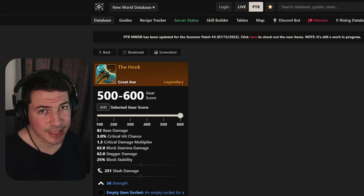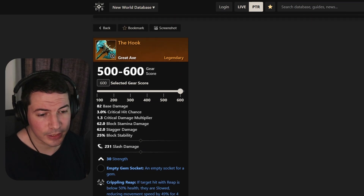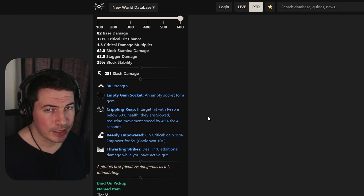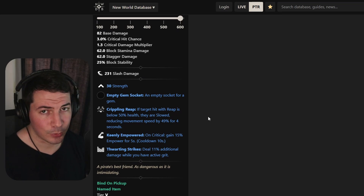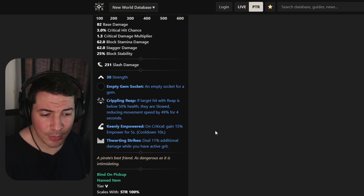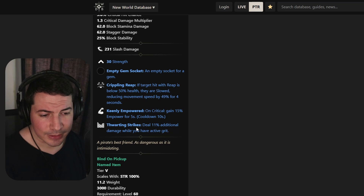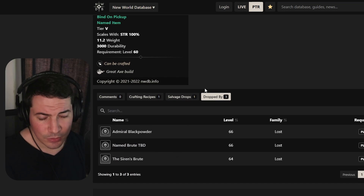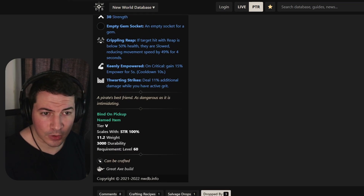Next up is a great axe called The Hook. The Hook comes with 30 strength, crippling reap. With the new patch, weapon perks on weapons will have a slight buff over those on armor, so maybe this one will be useful. It also rolls with genie empowered and thwarting strikes so you can do more damage. This will also be dropped by three bosses, so look out for it when you're farming.